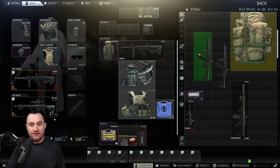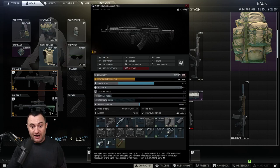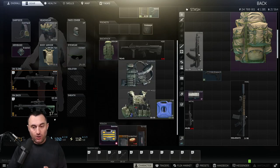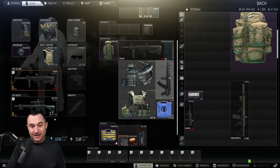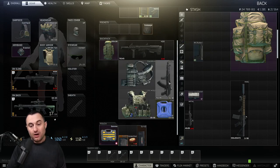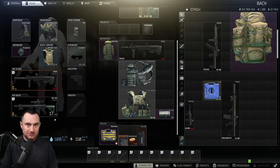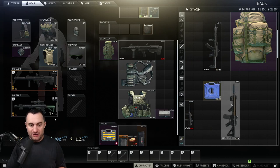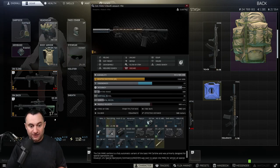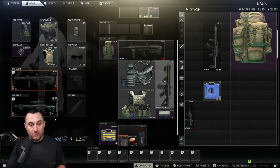To expand on that — sometimes a gun won't fit in your bag but you can make it work. With AKs, you can remove the Zhukov stock and now it fits. With suppressors on M4s and similar rifles, take the suppressor off, fit the gun in your bag, and place the suppressor separately in your rig or elsewhere. This way you get the whole gun and suppressor out without having to leave anything behind or part it out for attachments.